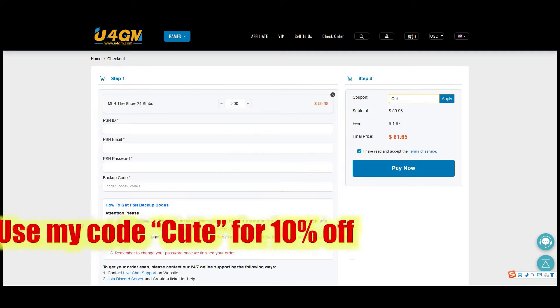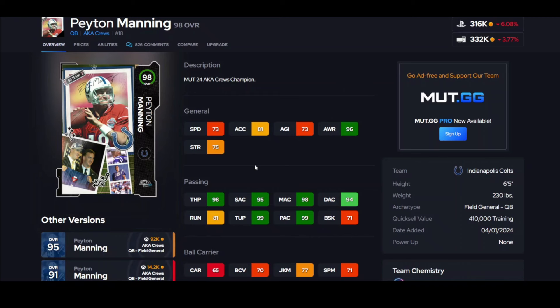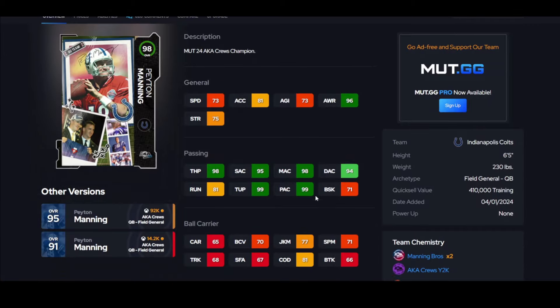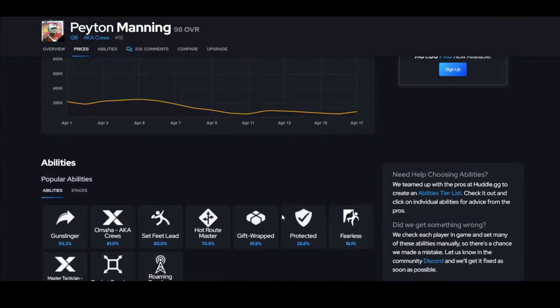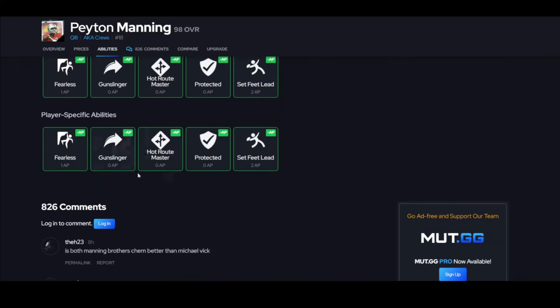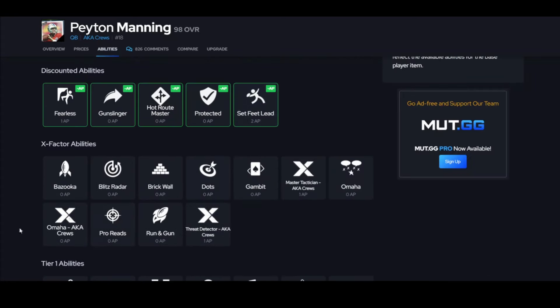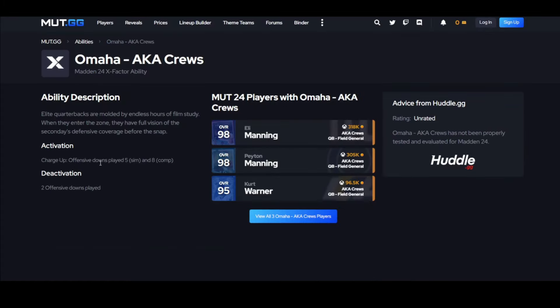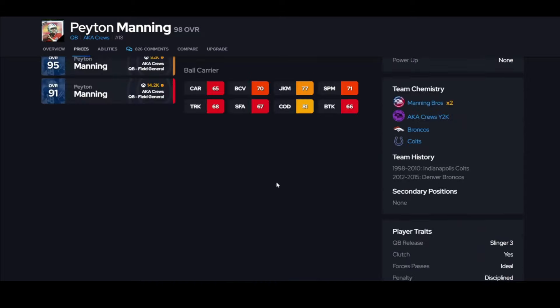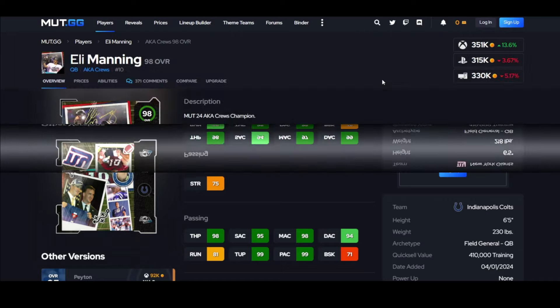Peyton Manning — there are a lot of issues with this card. He's a snail, that's one. Two, he can't throw on the run. I hate that. I wanted to use Peyton Manning so bad, but I can't because that's not my style. He does have pretty good discounts — you can get Gunslinger and Hot Route Master for zero. Omaha is nice, but remember it turns off after two plays.